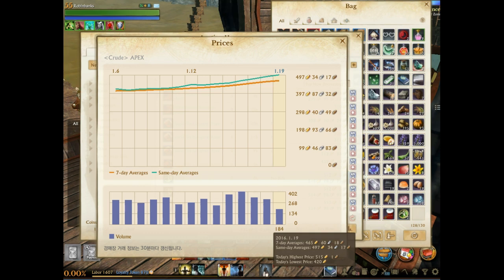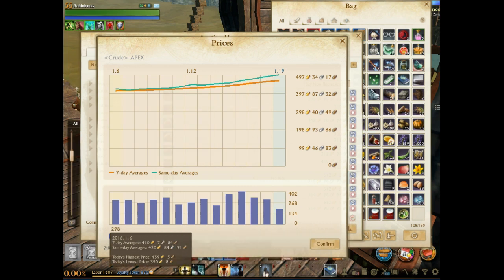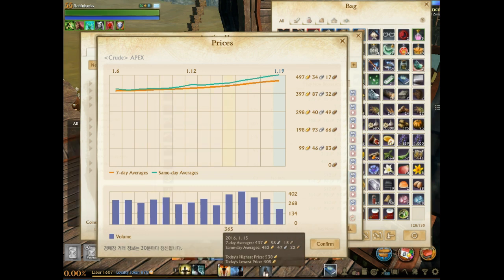The average price is skewing higher toward the 500 range, showing more people are buying around there. This is extremely telling — it shows how much money Trion Worlds is making per day on Apex sales. You have to buy Apex from Trion Worlds, and on Morpheus server alone we're averaging about 300 Apex sold per day. 300 Apex times $10 is $3,000 a day just on Morpheus.